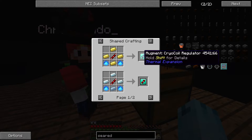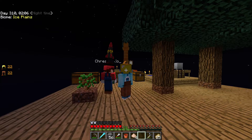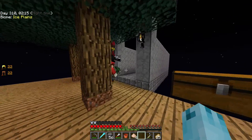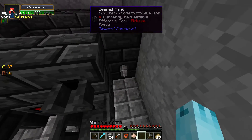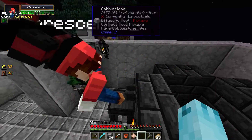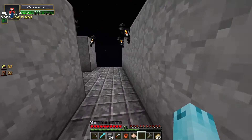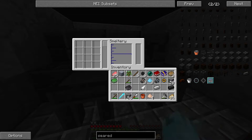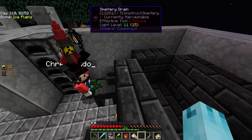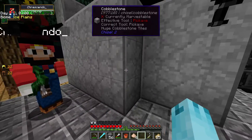We're so bad at this — but they like it! Every episode you get an extra two minutes. So we actually did get the smeltery fully set up — next episode we just need to get some lava in there and then we'll be able to double all of our ore production. We can also make Tinkers Construct tools out of metal so they'll be a lot better. We'll see you guys next episode, thanks for watching, see ya, bye!